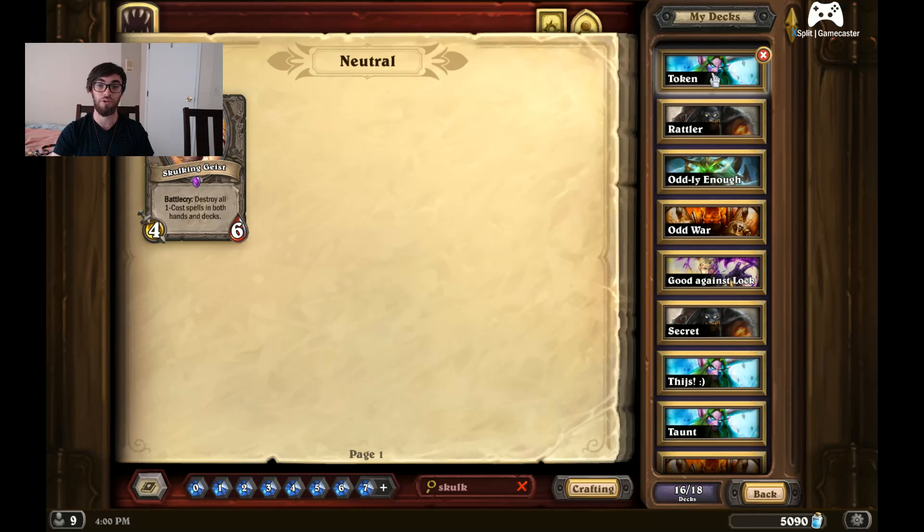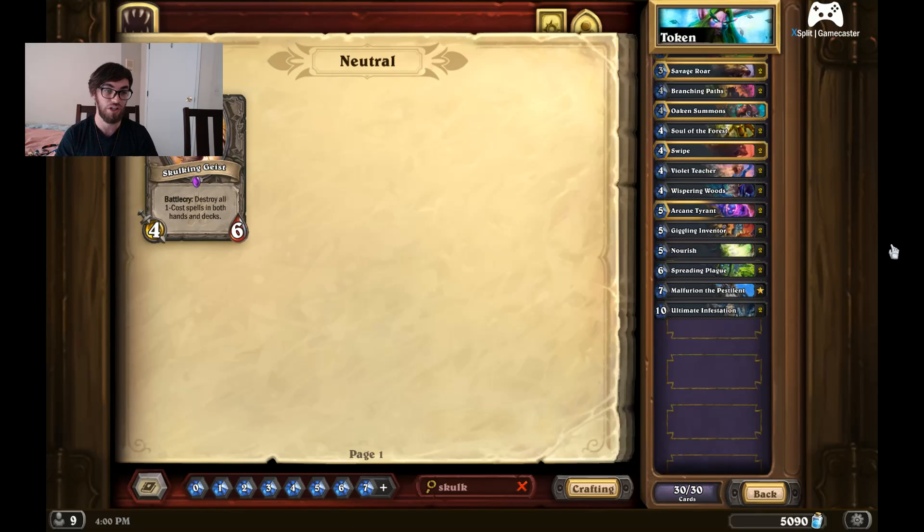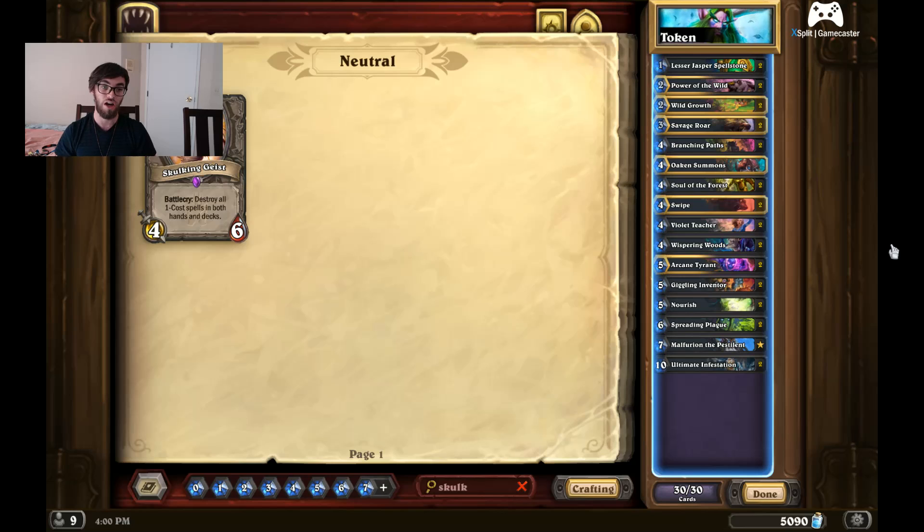Now the last deck we're going to talk about today is Token Druid. This one's been getting a lot of popularity lately. People are saying it is either the second or the first strongest Druid deck right now, with the first being Malygos Druid. I personally consider Token Druid the best because I think it has a more consistent matchup against a lot of decks. For example, against Odd Warrior — there are a lot of those right now — Token Druid just performs better than Malygos Druid.